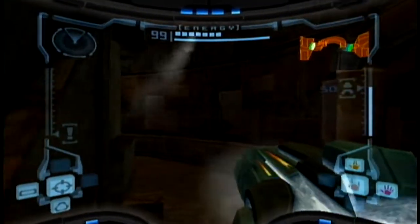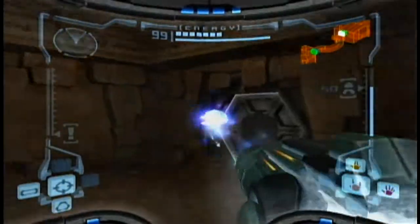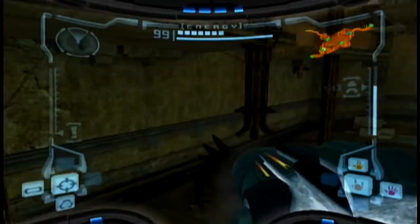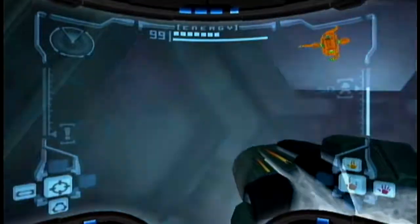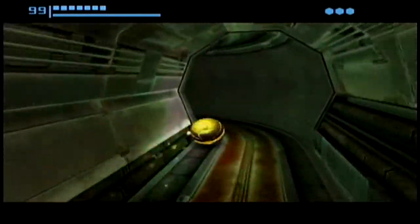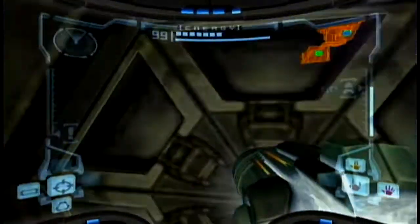We'll be taking one of these exits back to Talon Overworld soon enough, because we do actually want to go back there. But first and foremost, we have a priority by going back here — back into Grandpa's room. We're going to go check out what that Missile Recharge Station was.